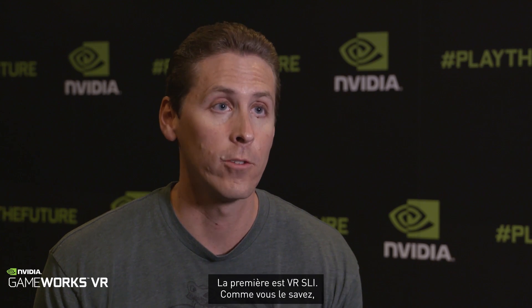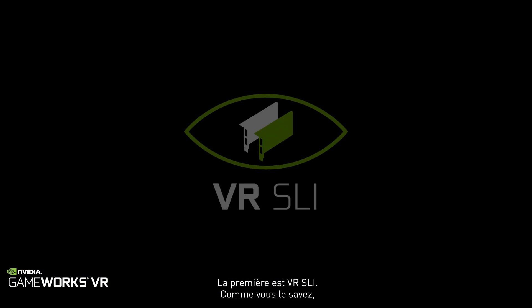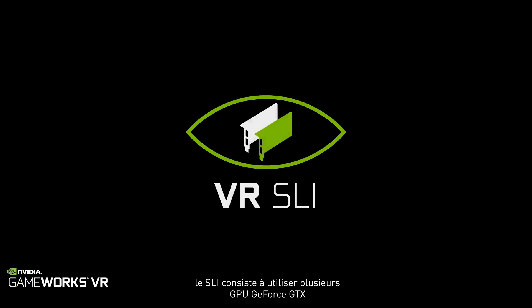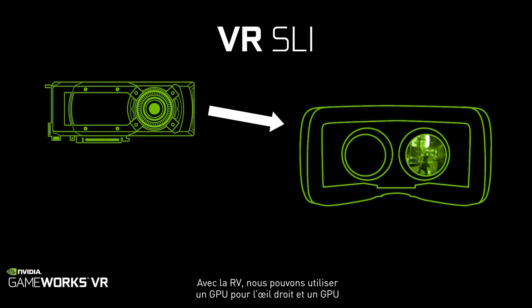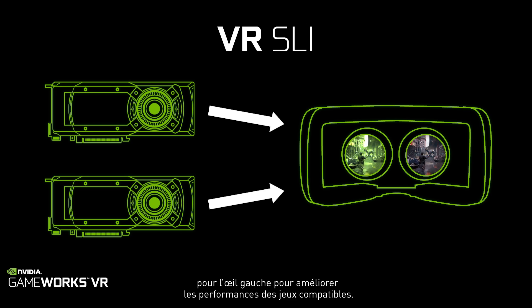There are five features as part of our GameWorks VR SDK. The first feature is called VR SLI. SLI is a way to use multiple GeForce GTX GPUs in parallel to scale performance. With VR we can have one GPU render the right eye and one GPU render the left eye to improve performance for virtual reality games.